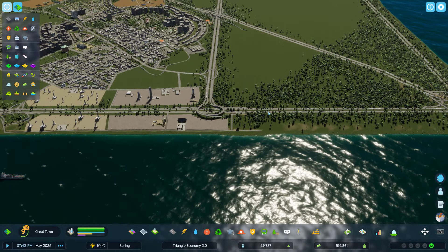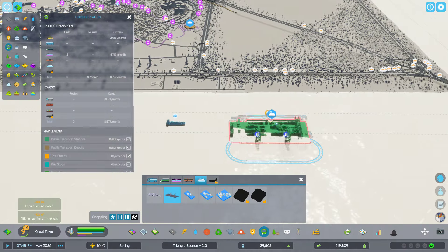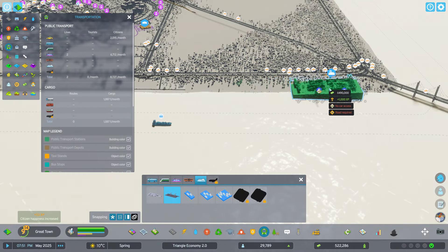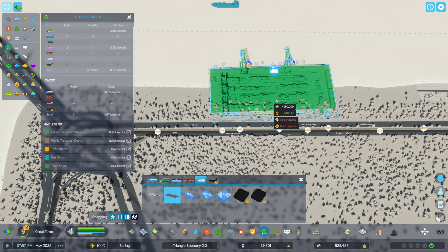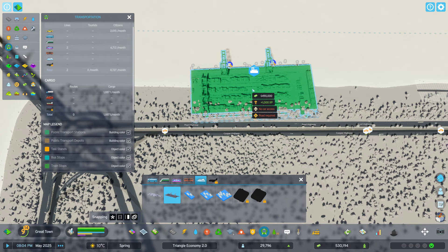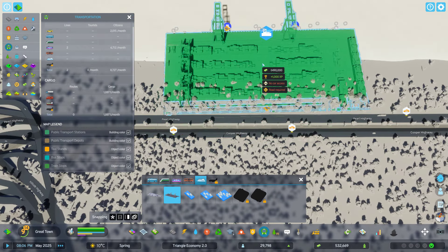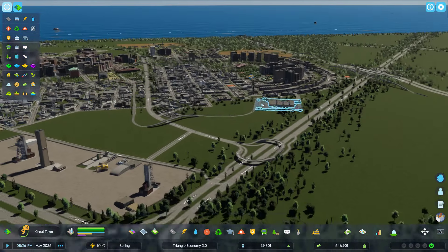I'm considering having a port somewhere along here — that one's actually pretty cheap so I think I can afford it. We would just put it over here somewhere. Yeah, something like that. I don't like those adverts.